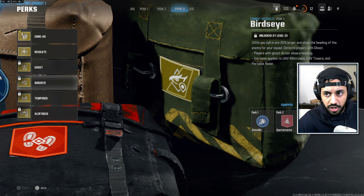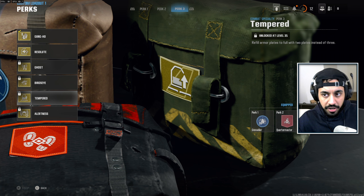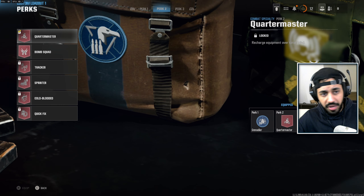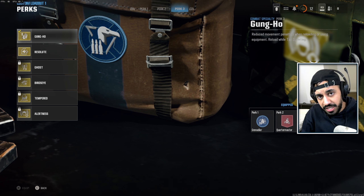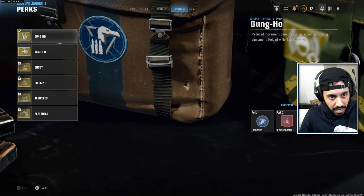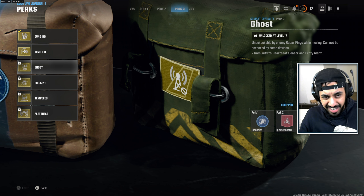Bird's Eye makes your UAVs 25% larger and shows the direction of enemies, though players with Ghost equipped won't show direction. This applies to UAV killstreaks, UAV towers, and portable radar. Tempered lets you fill armor plates in two instead of three, so you plate up faster. Alertness highlights enemies on the edge of your screen. Overall, Gung-Ho, Tempered, and Ghost are probably the best three in Perk 3.